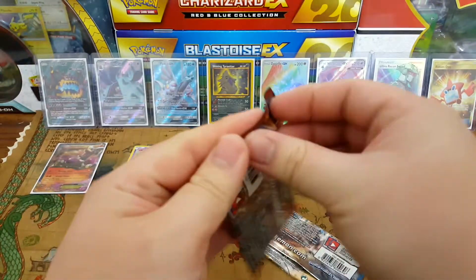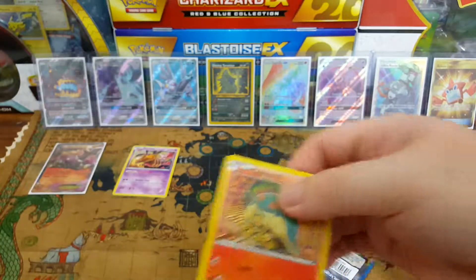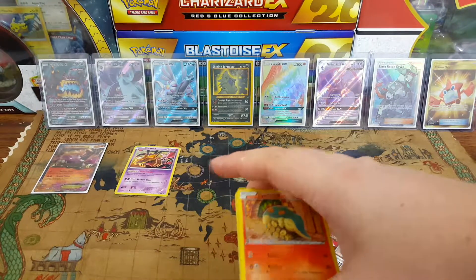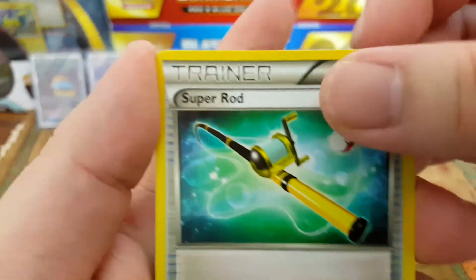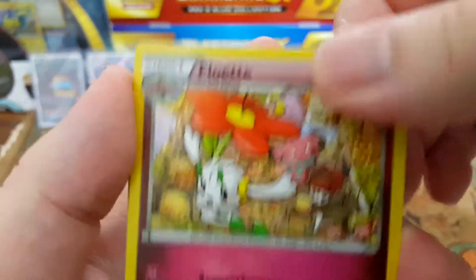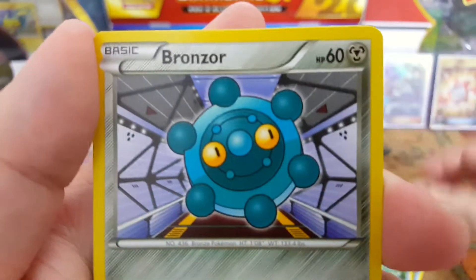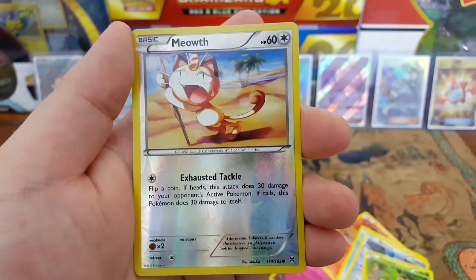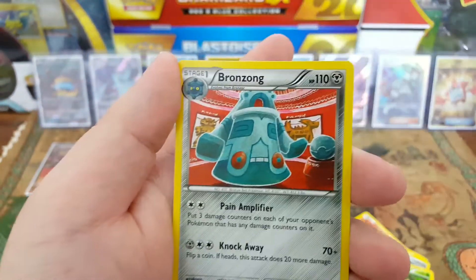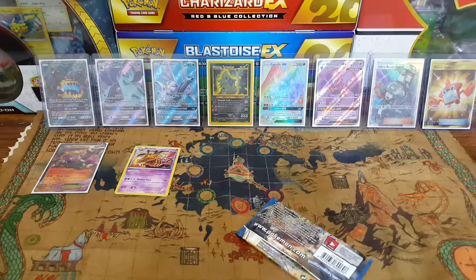Continuing on to Breakpoint. Super Rod, Braixen again, Floette, Cyndaquil, Panpour, Froakie, Bronzor, Chespin — dehydrated Meowth as the reverse — and the rare is a non-hollow Bronzong.